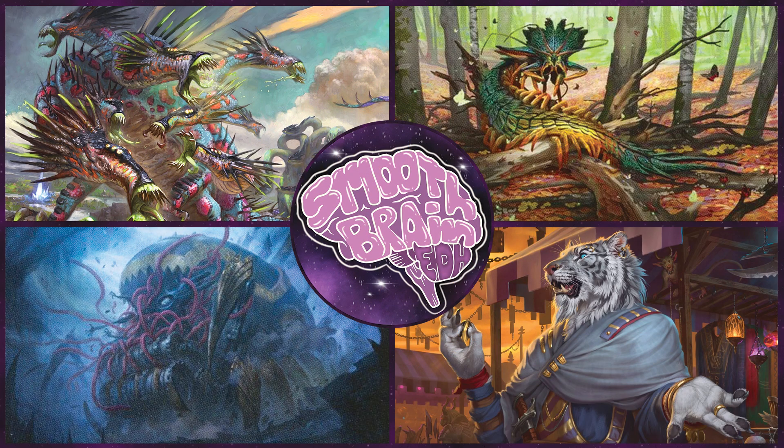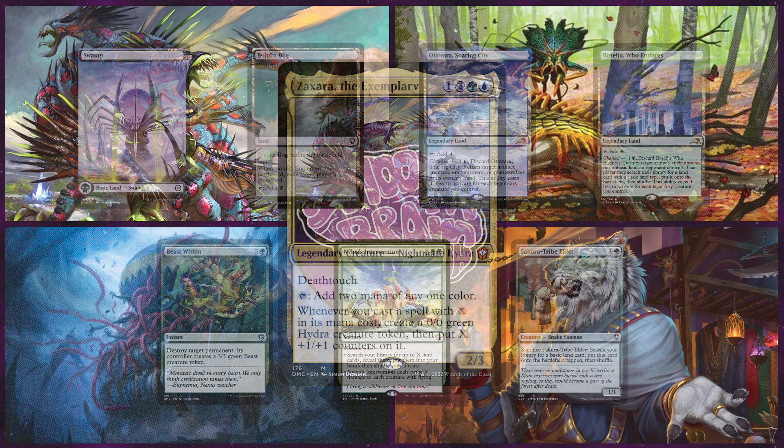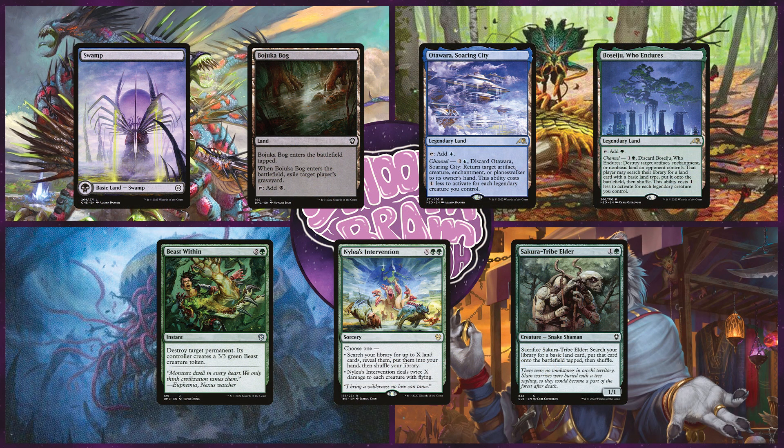Our first player today is Jason on Zaxara the Exemplary. This soul-tied deck is focused around playing powerful X spells and makes Zaxara create huge tokens. He keeps a hand with a Swamp, Boseiju Who Endures, Beast Within, Nylea's Intervention, and Secura Tri-Builder.